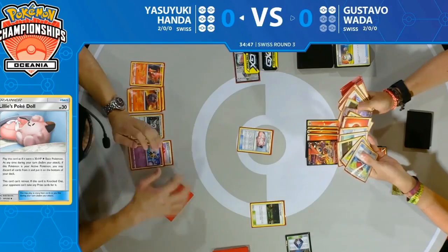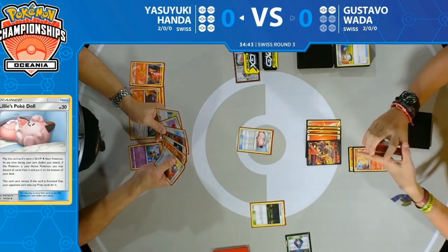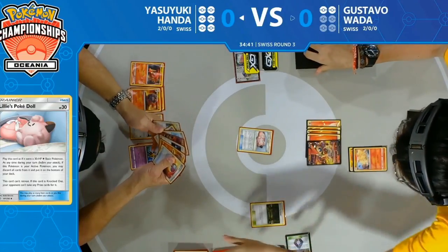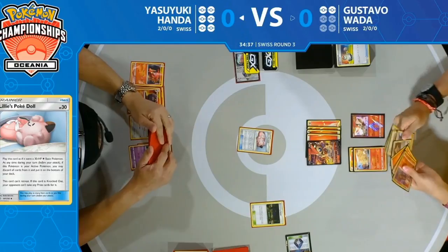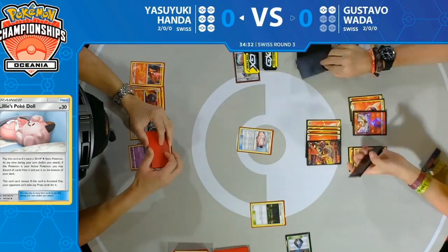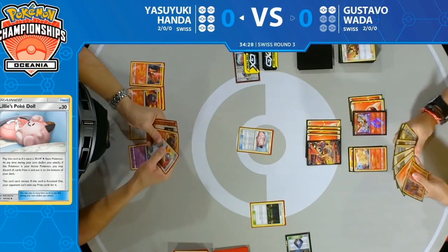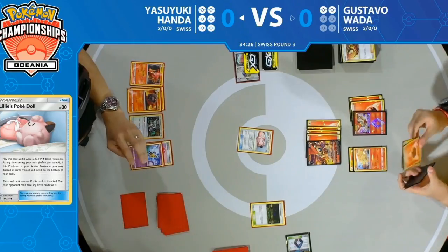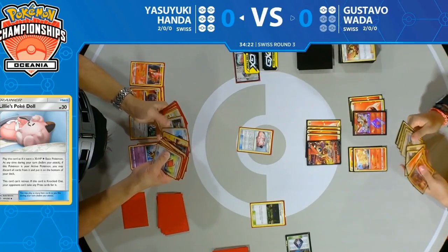It really comes down to whether Gustavo has access to those fire energy. From what we saw last turn, he had Fiery Flint plus two in hand — stocked full. We even see the Victini Prism Star using Welder, drawing three cards and seeing most of his deck. He's not worried about mill — he'll just shuffle the energy back in with Victini.